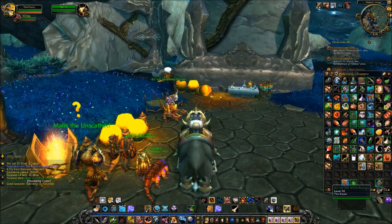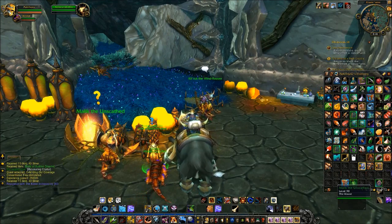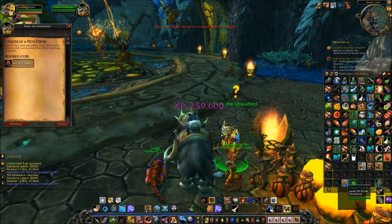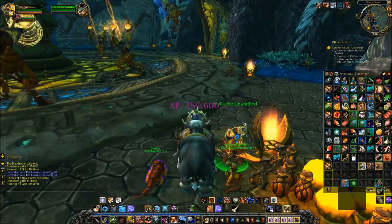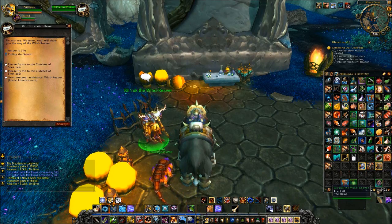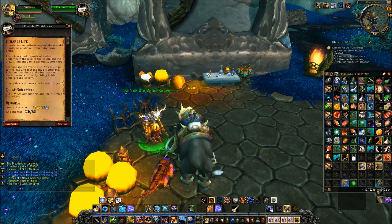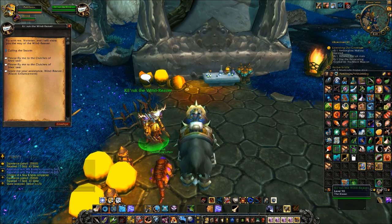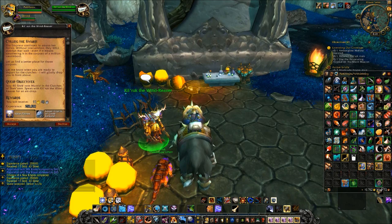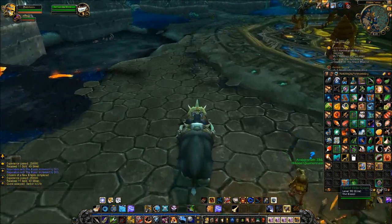That dude wants to talk to me — I've got your amber focus, thank you for the experience. Two quests completed: 260 and Citizens of the New Empire. I've got the eggs too, I deserve more gear. Calling the Swarm, Amber is Life — kill seven mist blade rippers and the mist blade scale lord. Calling the Swarm gives valor points and lesser charms of good fortune. Slave 40 — that's a lot, 40 mobs. I'm not even gonna bother, I hate repeatable quests, they drive me crazy.